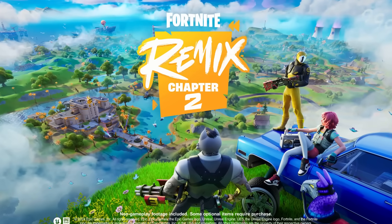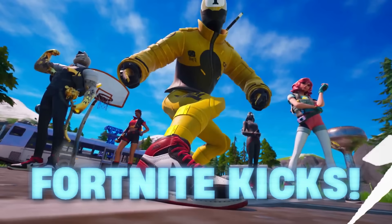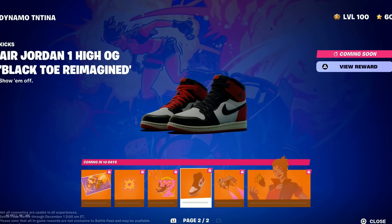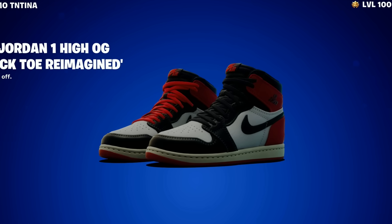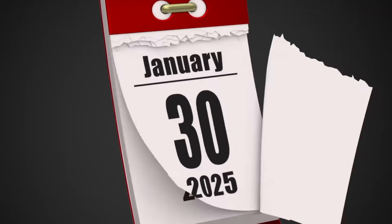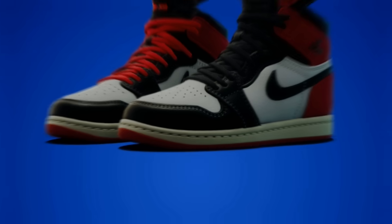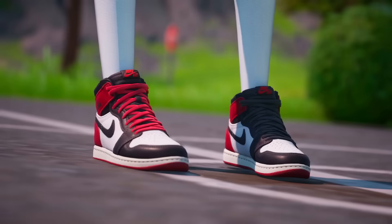With the brand new Fortnite update, we're finally getting the arrival of a brand new Fortnite cosmetic in the form of brand new Fortnite Kicks, which you can actually see on the TNTina quest rewards currently in game on the second page. These shoes will be equippable on around 500 cosmetics at launch, and by the time we get to 2025, 95% of all cosmetics in Fortnite will be able to use these brand new shoes.